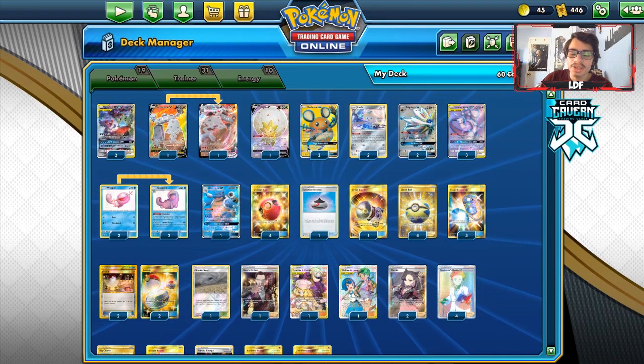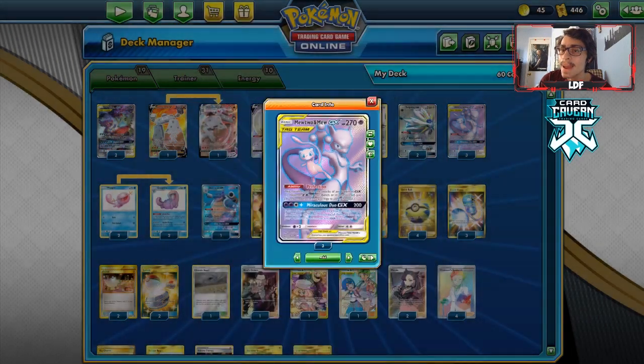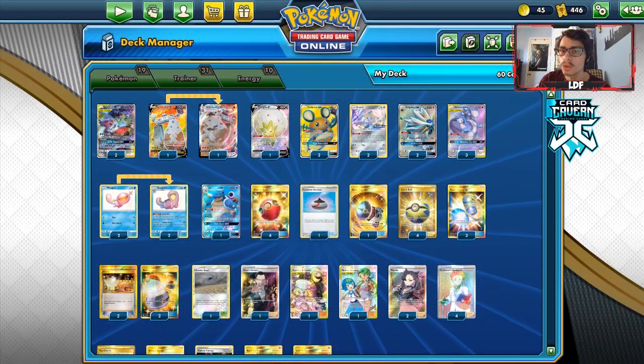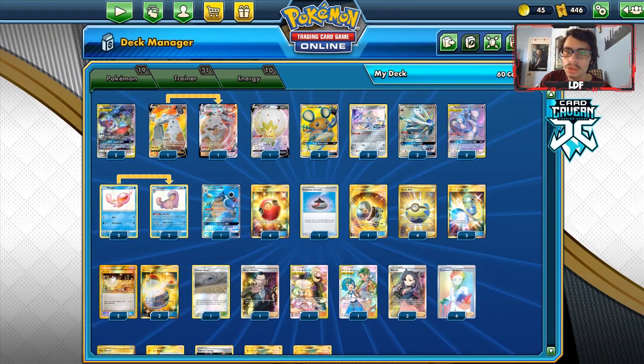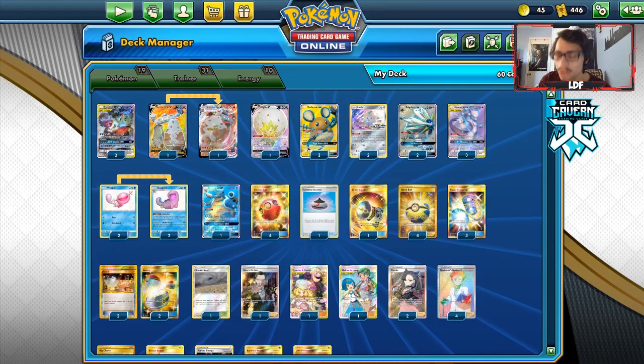Welcome back to my new PTCGO Rebel Clash video. Today we have a very crazy deck — a Mewtwo anti-meta deck. The whole idea of using Mewtwo with Sableye and Tyranitar, and Soul Burst, was a thing when Rebel Clash first dropped. Some people were talking about how that could be good.